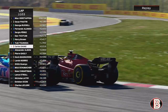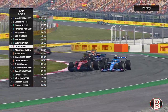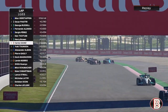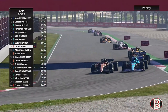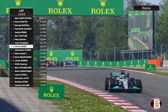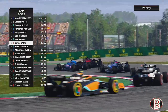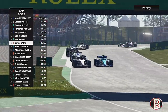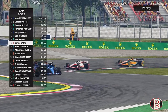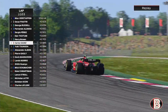Sainz goes down the inside of Tsunoda, then tries the outside — Tsunoda's holding on and they go side by side all the way around turn three. Sainz has just got his nose ahead but Tsunoda hangs on around the outside. They're still side by side at turn four, turn five — still going. We're on the back of Ticktum watching through there. Finally, Tsunoda has to admit defeat. What a battle that was.